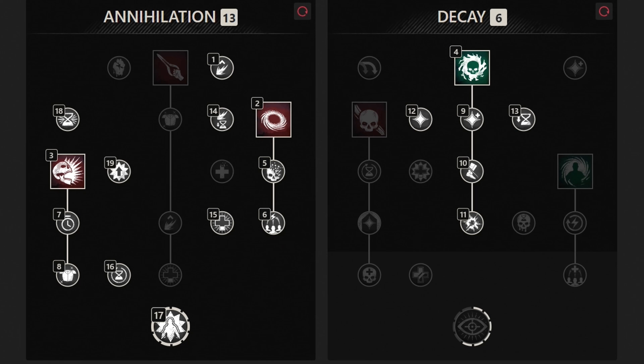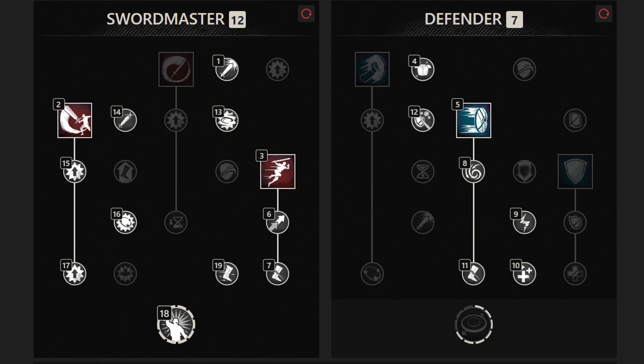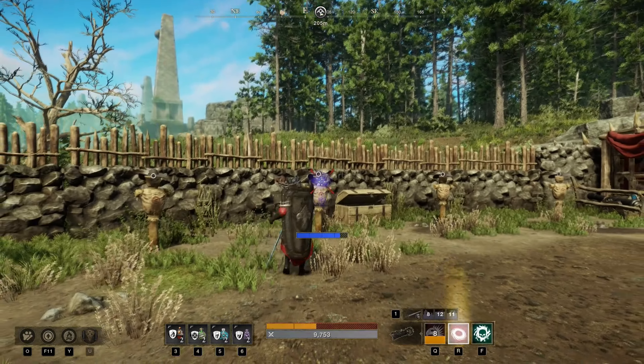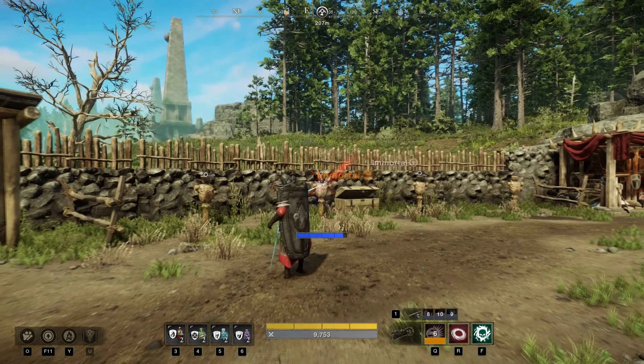For the skill trees, the void gauntlet setup is mainly built around being a good support — buffing your teammates' damage, holding the enemy's aggro, doing big CC, and at the same time having self-sustain. For the sword and shield, this setup is meant to give you great mobility so you can keep up with your teammates, while at the same time doing good damage and contributing to your team's damage and buffs. If you are interested in the best gear, perks, consumables, and everything else, then keep watching until the end of the video.